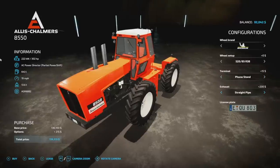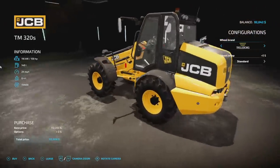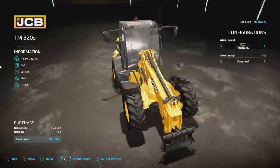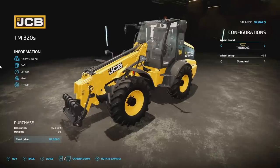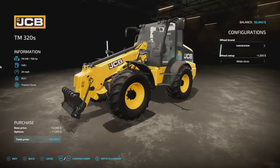Next up you've got the JCB TM 320S. This has 158 horsepower, 148 liters of fuel, 24 miles per hour max speed, 8.4 tons, and it's going to be six slots. It is a telehandler, so it uses all standard telehandler attachments. Tire brands include Trelleborg, Michelin, Continental, Midas, BKT, Vredestein, and Nokian.